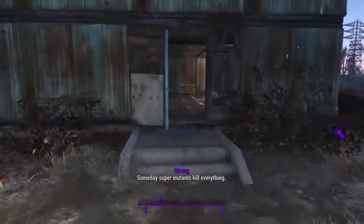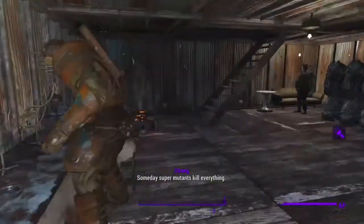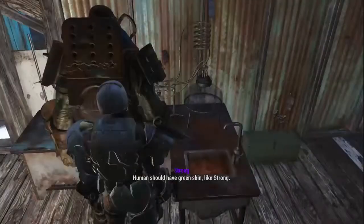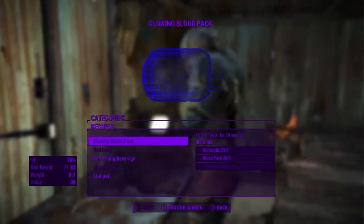Hi guys, this is GothamSoftFiner64 here from Solar Games and today I am going to show you how to make multiple supplies without using any of your resources. You can use this mainly with the chemistry station but it can also be used on the weapons bench or the armour bench.